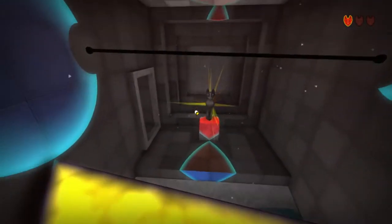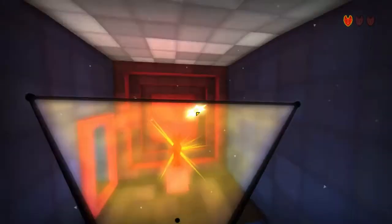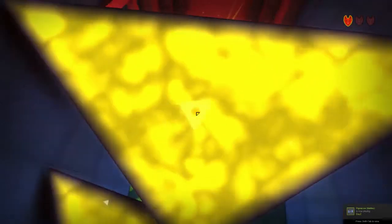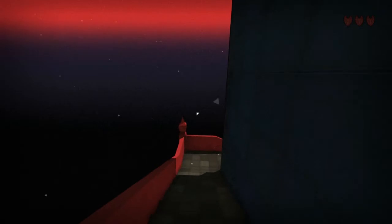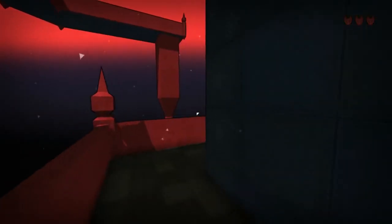You just have to understand that it's a spatial thing — it's not like you create the triangles in nothingness. You have to have a wall, a floor, a ceiling, or the same triangles. So there's a lot of exploration things you can still do here.